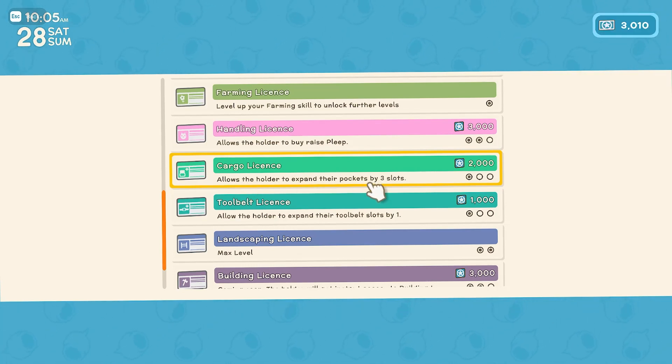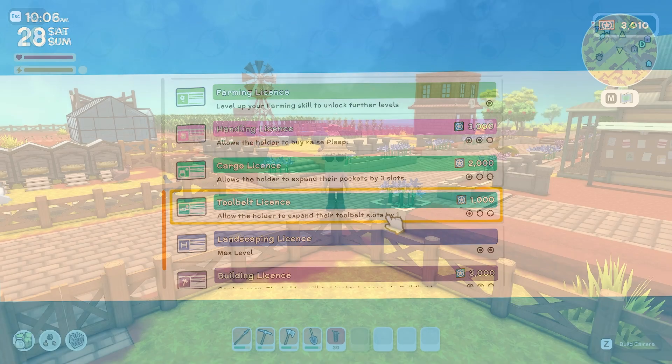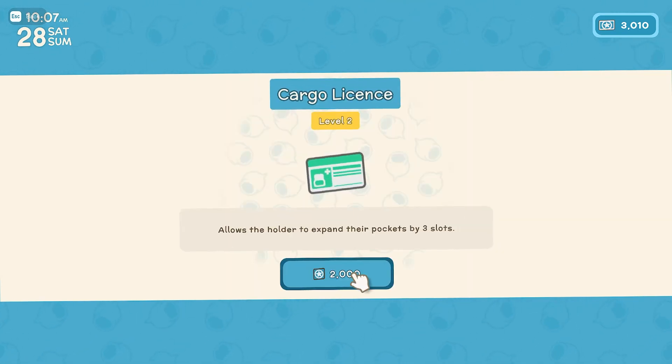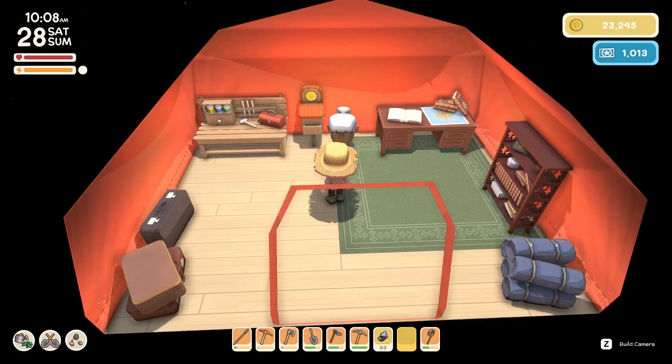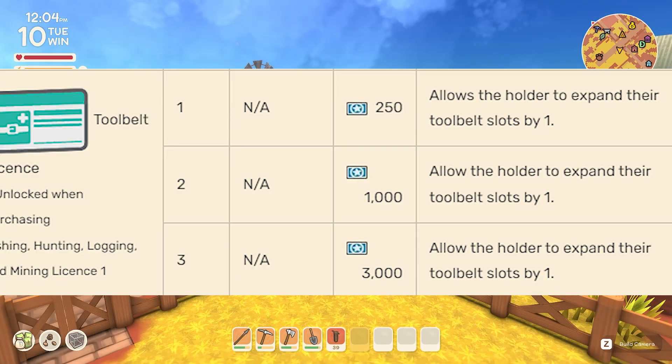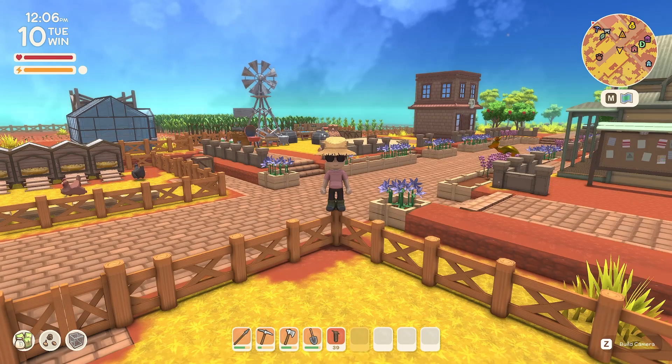You can upgrade this license three times, with the first level costing 3,500 permit points, the next being 2,000, and the final level being 6,000. You also see underneath the cargo license is the tool belt license. This will expand your hotbar slot by one for each level — level 1 being 250, level 2 being 1,000, and level 3 being 3,000 permit points. Now that our inventory has been expanded, this will allow us to carry more items, which in turn will allow us to go further from our base.